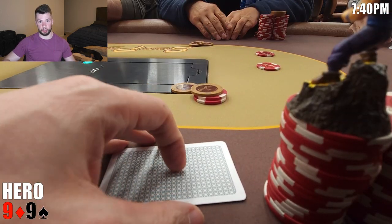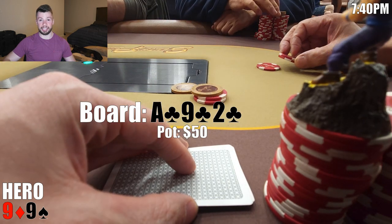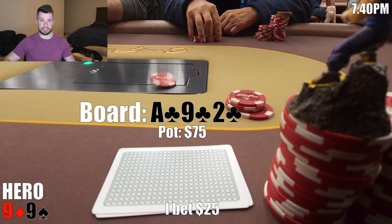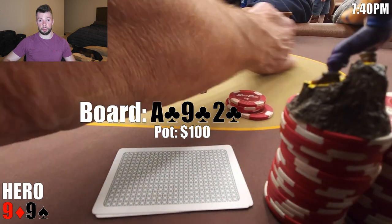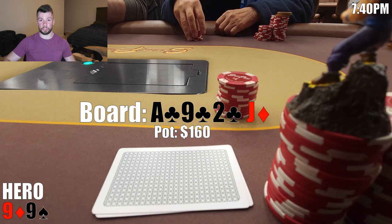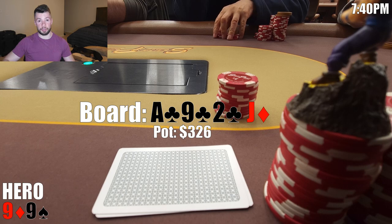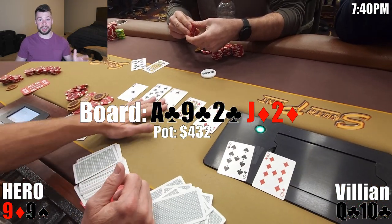This hand is a fun one. We look down at pocket Nines in early position. I open $12, middle position, the button, and under the gun all call. We're four ways to a flop of Ace-Nine-Deuce, all clubs. Monotone boards are a bit scary, but we have middle set and there's an ace out there — good chance someone has caught a piece of this. I continue for $25, though I don't really like my sizing; on a board like this we really need to charge hands containing a club — should have been $35 to $40. Only middle position calls. The turn is the jack of diamonds — a pretty safe card. I make it $60. Middle position pretty quickly shoves for about $100 more, so $166 total. This seems very likely like a flush to me, but we're getting three-to-one odds and can always improve to a full house. I make the call, and the river is a miraculous two of diamonds. Let's go! Our opponent tables the Queen-Ten of clubs — he flopped a flush. We suck out big time. Very happy to take this hand down — could there be a turning of the tide?